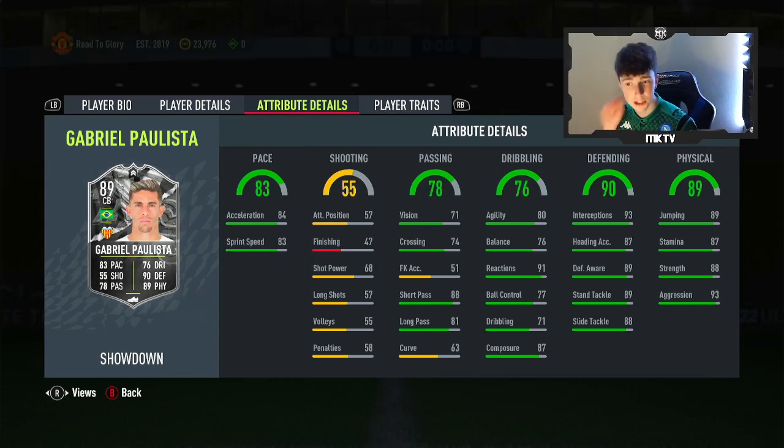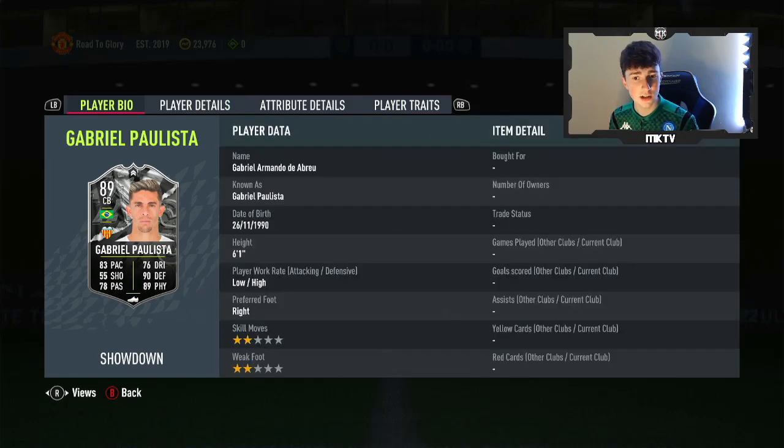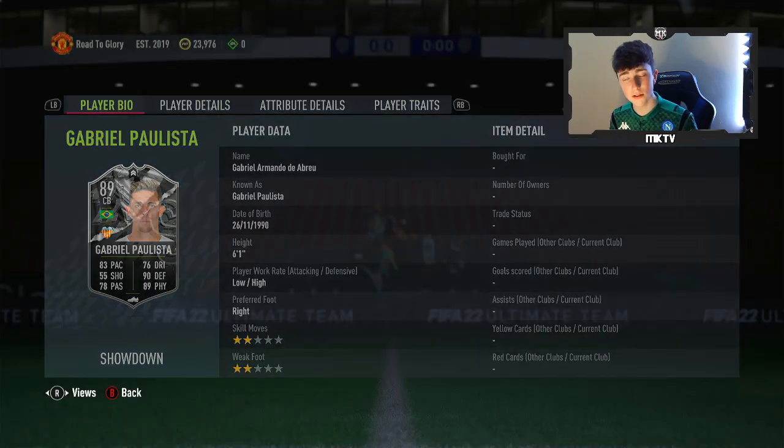Dribbling as well — reactions, composure, really really good. Seems decent on the ball and stuff as well, you know, someone who's 6'1" you wouldn't really expect them to be brilliant. But defending is there, strength is there, all the physical stats — aggression is very, very nice as well. Dives into tackles, no traits other than that, but looks like a really, really good card.